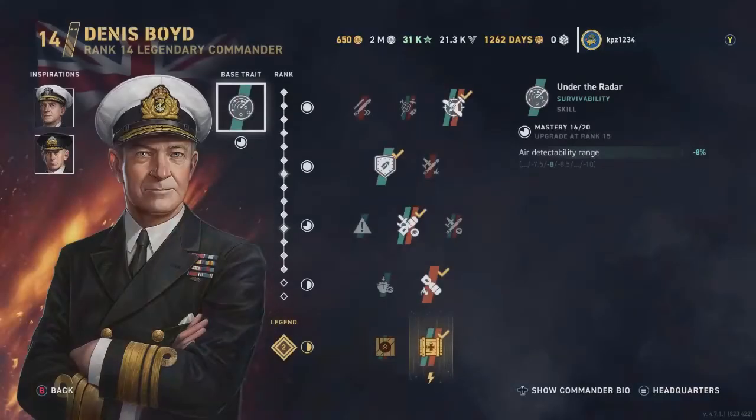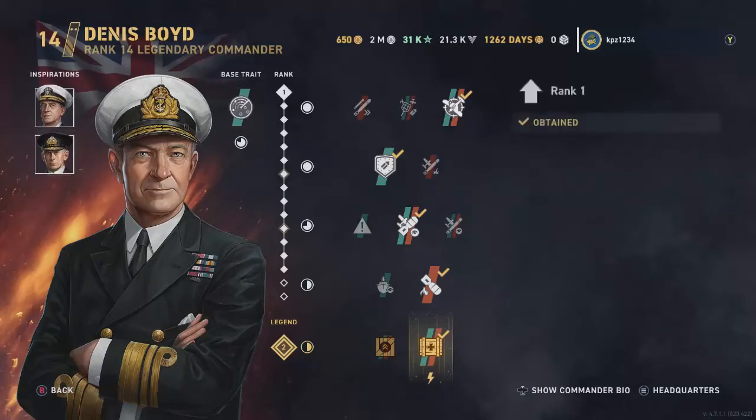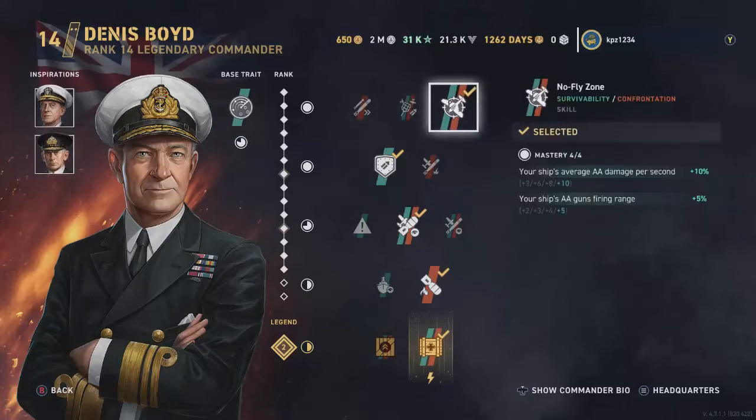Here is Dennis Boyd. Why is the carrier so hard to spot from the air? Because Dennis Boyd's base trait is called 'Under the Radar,' which decreases the air detectability range of whatever ship he's being used on — very nice. We threw in Earnest King to increase the AA gun firing range, and Jersey Sworsky to give a little bit of concealability.